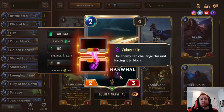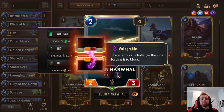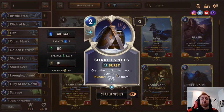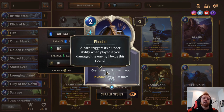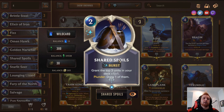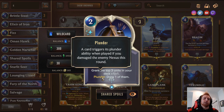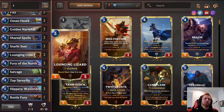There's a two-three elusive unit — it can be challenged by enemies but it's worth it because it deals elusive damage and gets buffed. Shared Spoils — grant the top three units in your deck plus one plus one; Plunder: draw one of them. Plunder triggers if you damaged the enemy nexus this round, which your elusive units can easily do, so you can attack, then play this for a buffed elusive draw. If you also have Starlit Seer, it's buffed twice.